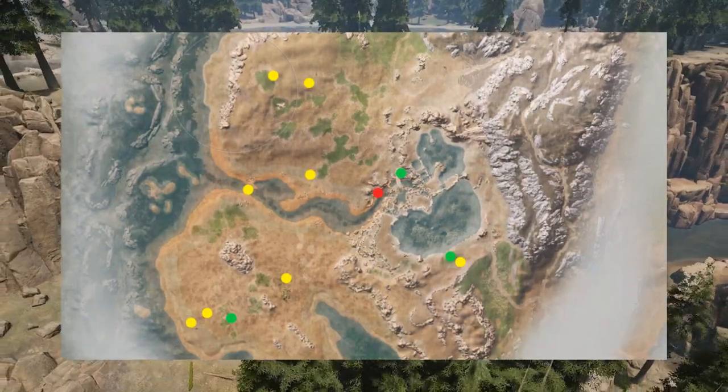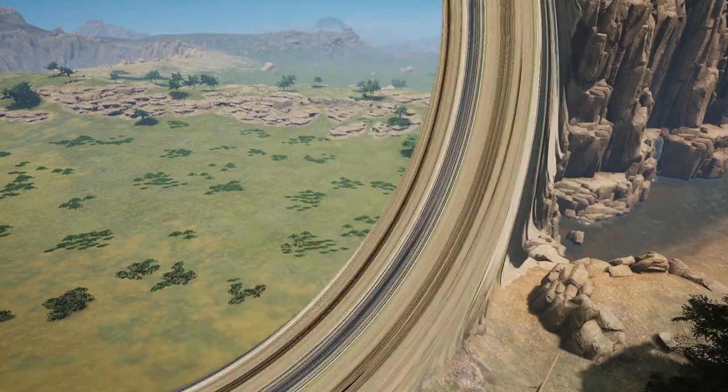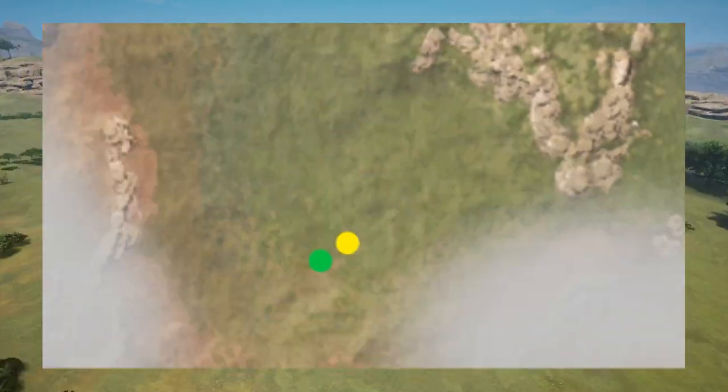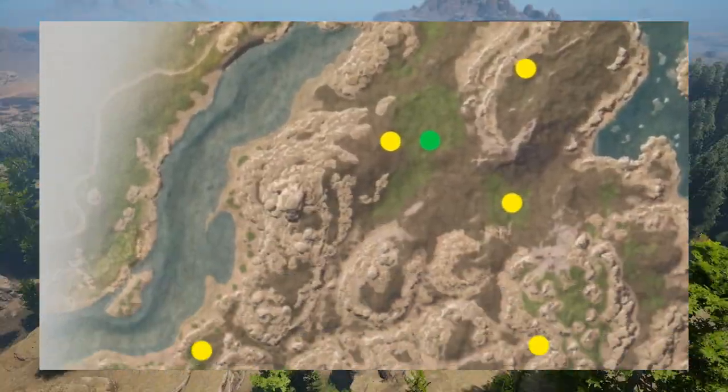Wilderness Peak doesn't have much, but neighboring Trident Fall has everything — a few burrows, bushes here and there, and a carcass. Grand Plains has about everything except carcasses, with a few burrows and some bushes. Titans Pass is pretty much the same as Green Hills minus the carcass.